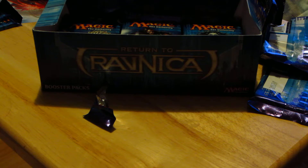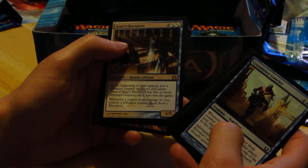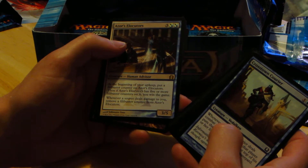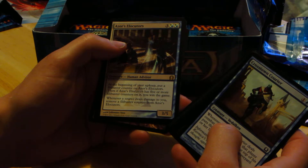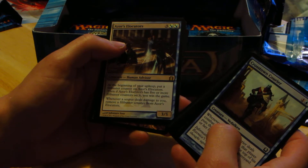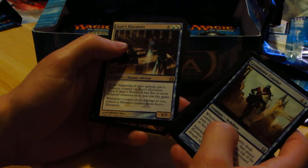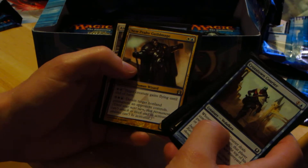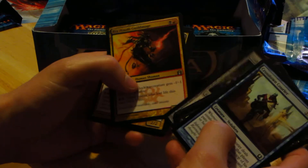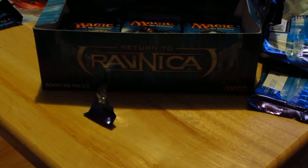At the six-minute mark so we need to try and hurry this along. We have Azorius Keyrune — at the beginning of your upkeep, put a luster counter on it. When Azorius Keyrune has five or more counters on it, you may win the game. Whenever a source deals damage to you, remove a counter from this card. Also New Prahv Guildmage, Mizzium Mortars Guildmage, and a Codex Shredder. That rare was hard to say, I'm sorry.